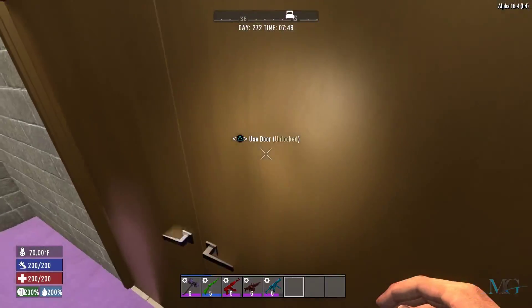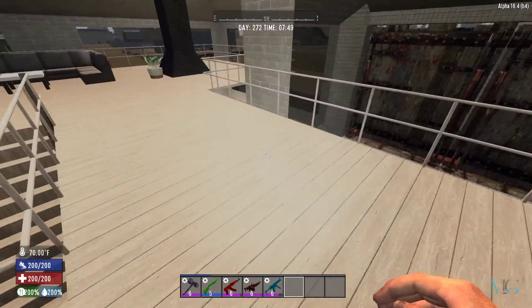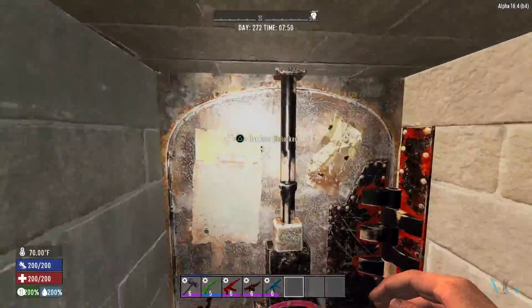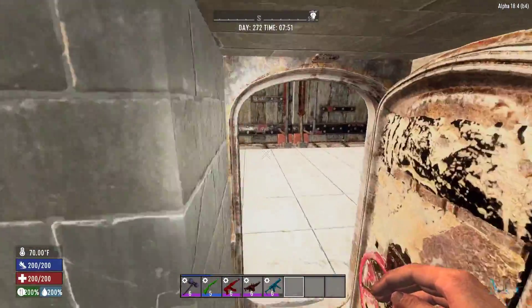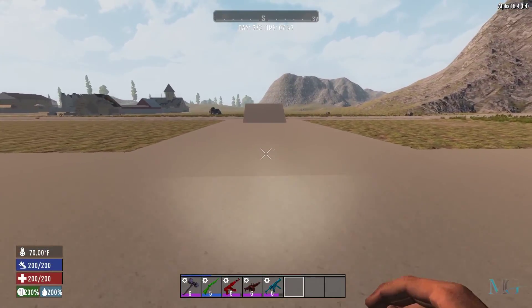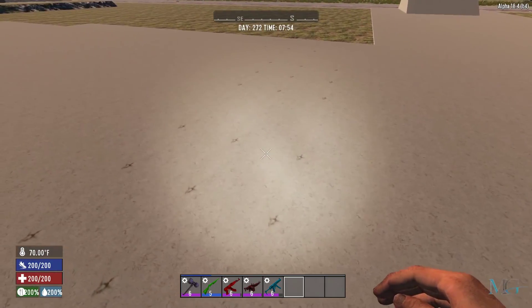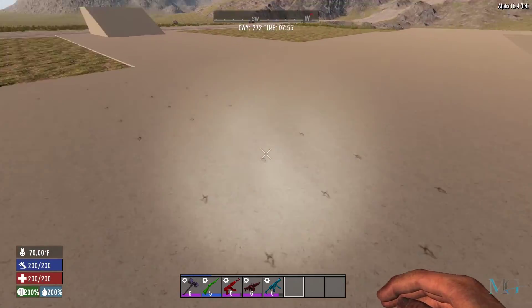Down to the lobby — nothing's changed in the lobby, I didn't see the point. But we have changed the outside a bit: we've given it a nice little paint job and added a little pathway. There's a bit of damage here which I might have to fix at some point.